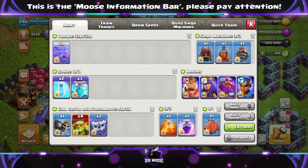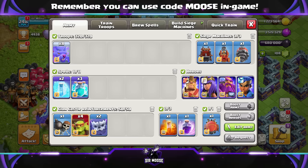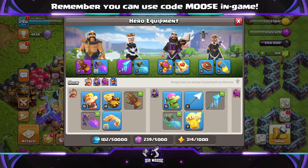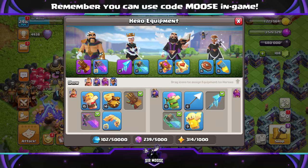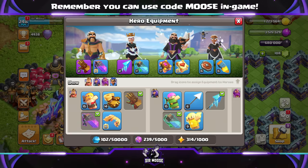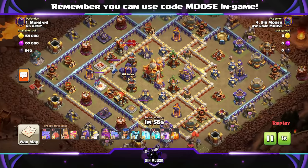For Clan Castle Troops, we're normally going to be using 2 Yetis, 4 Sneaky Goblins, and a Wall Breaker inside the Battle Blimp or Log Launcher. For Hero Equipment, I've got the Giant Gauntlet on the King with the Rage Vial. For the Queen, we're trying out the new Frozen Arrow — that is amazing. On the Grand Warden we've got the Healing Tome. Use default equipment if that's all you've got, because this is a nice and easy-to-use attack strategy.